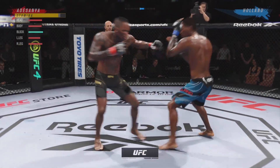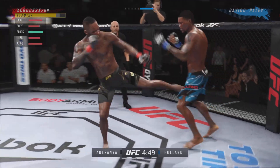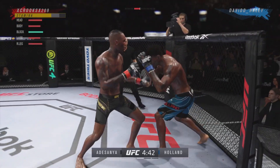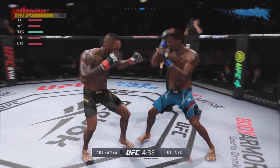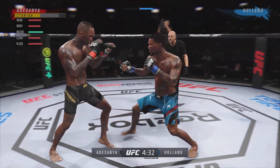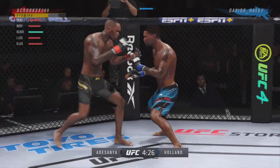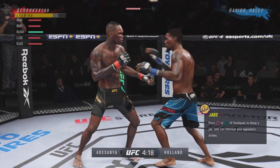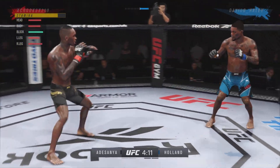We're hitting him with some good jabs, going with the leg kick. He almost made us pay with a hook so we need to be careful. Now we're pressuring him back up against the cage, which is kind of where we want to be as Israel Adesanya because we can use our elbows. We crack him with a good elbow right there, and now I see he's starting to move off, which is going to set up more leg kicks. We hit him with a good body kick but he makes us pay with two strikes right there.